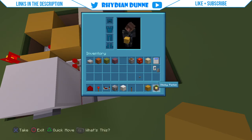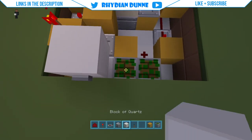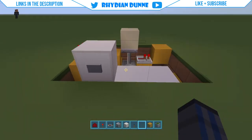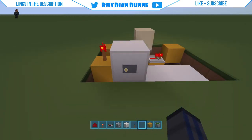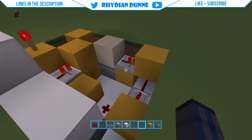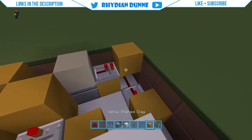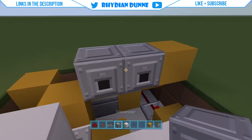Now get your sticky pistons and place two of them facing up right here, then place your block of choice on top. So what we've got so far — if you've done everything correctly, press the button and the block should come up; press the button again and the block should come down. Good, you're doing it right. Next, make sure you have your dispenser — go into crouch mode and place two dispensers like that.